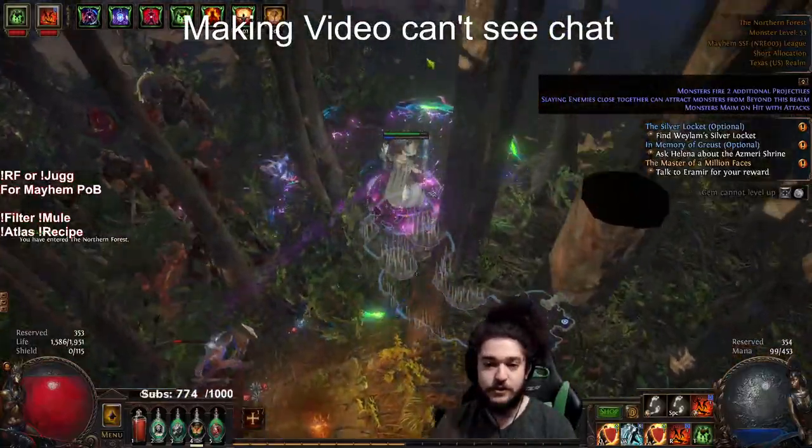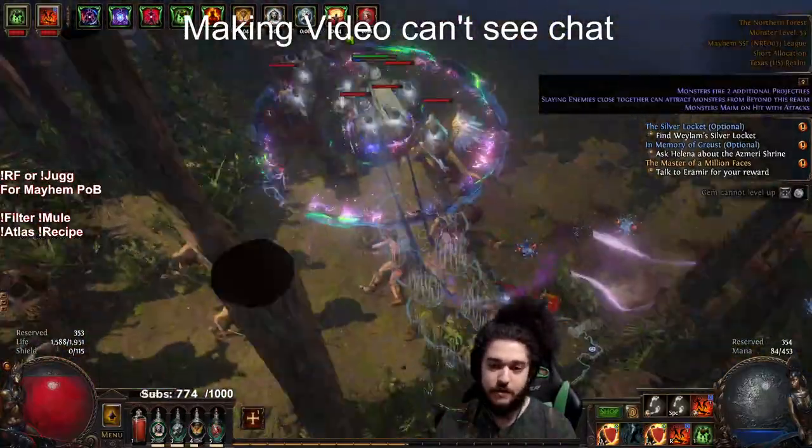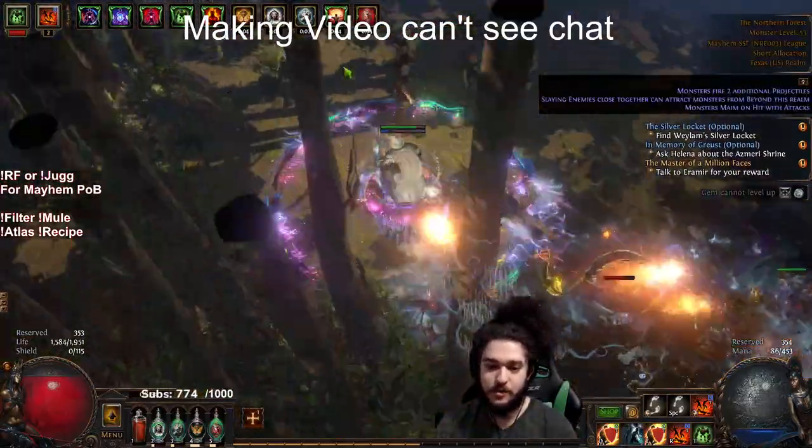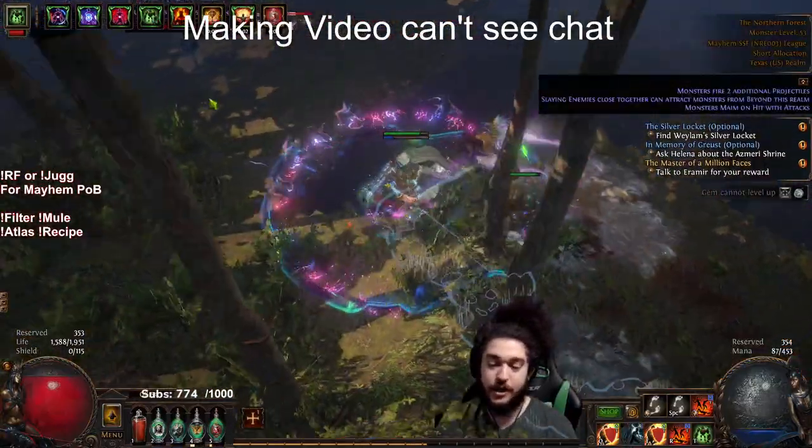This also comes with a loot filter. I made a mayhem-specific RF Jug loot filter, so if you want the filter you can always pop on my stream and hit up the filter command and it will pop it up for you.